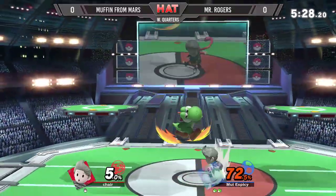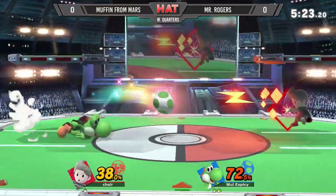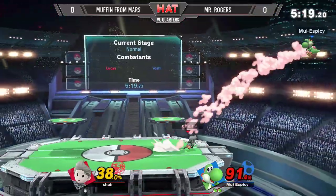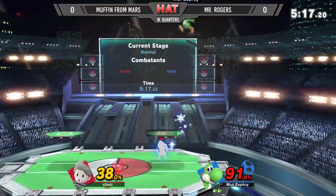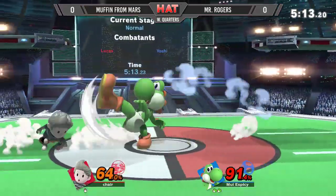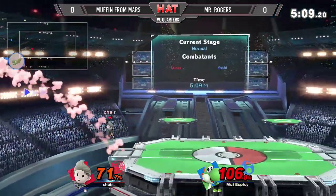Thankfully timed that well there, because we saw the beginning animation of that up smash from Muffin, but before that can even begin, Mr. Rogers just hits him out of that. Caught that Nair after the down tilt with the grab. Dodged that PK Freeze, got him with the landing forward air into jab — true combo. Is he able to extend off of it? Went for the dash attack but gets punished.